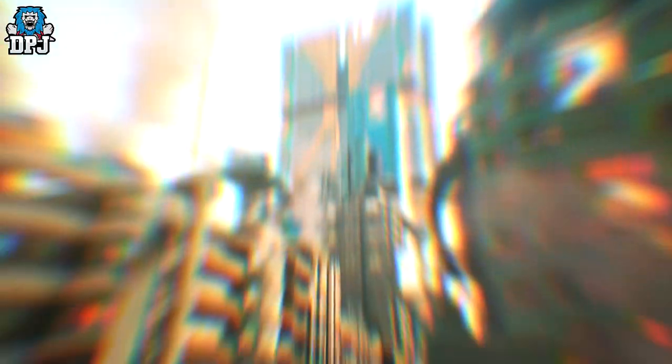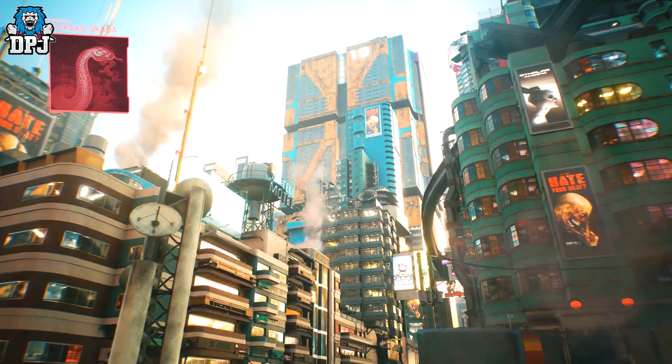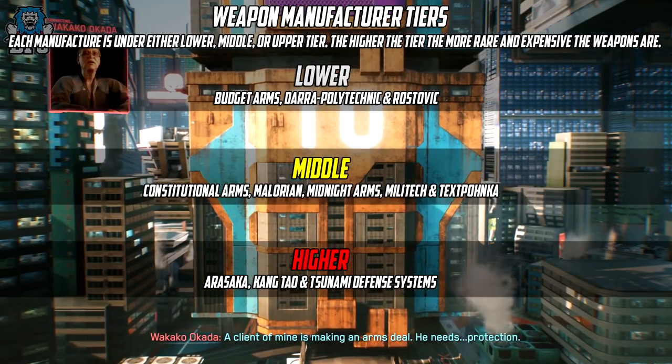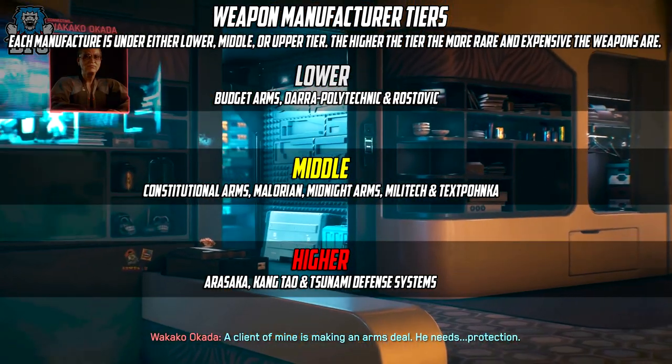These weapons are manufactured by 12 corporations in the Cyberpunk 2077 universe. Weapon availability is based on the class of weapons of the manufacturer. Each manufacturer is either lower, middle or upper tier — the higher the tier, the more expensive the weapons are.